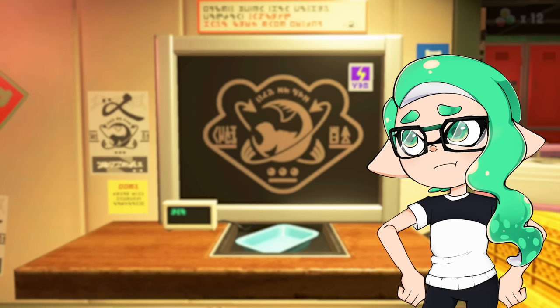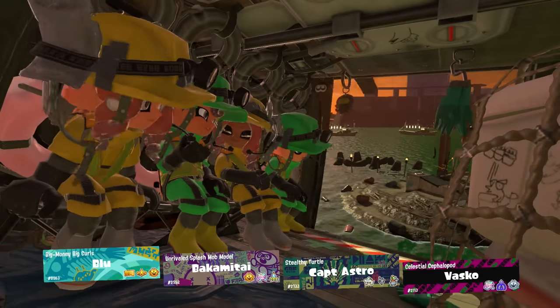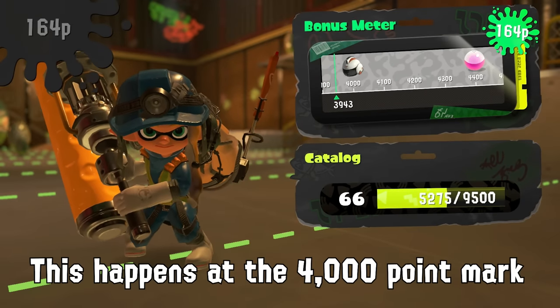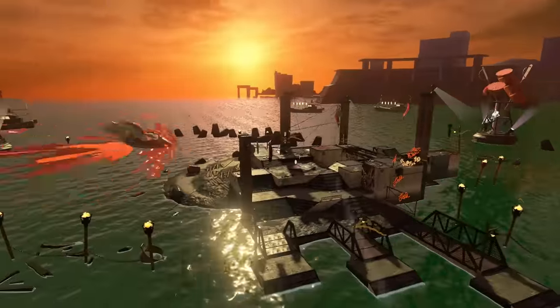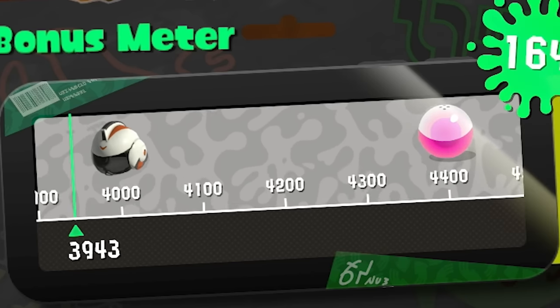In terms of time efficiency, you can expect to get roughly 10 ability chunks per hour of gameplay past the super bonus. A very easy way to go about this is to play each wave of salmon run until you run into the Kohozuna twice. After a while, you need to start winning more and more to get the gear abilities, so 2 Kohozunas is typically the most time-efficient thing to do. Of course, you can just keep on playing salmon run for as long as you want, but the longer you play, the less rewards you're gonna keep getting.